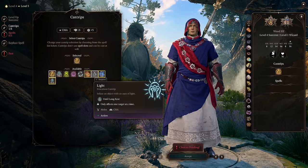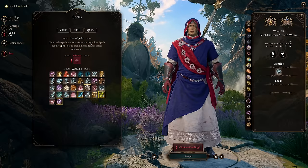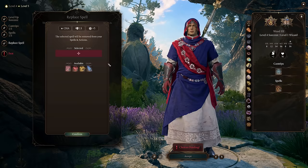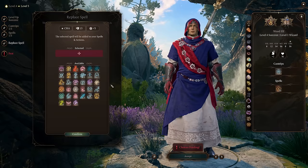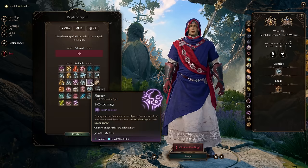Pushing into level 4 Sorcerer we grab another cantrip. Light is very good — you'll deal with plenty of light issues by this point in the game as you're about to start coming into Act 2 where you'll deal with tons of darkness, so this is really going to help you out. Spell-wise, we're going to pick up Scorching Ray now and replace a spell. Since we're jumping into Act 2, Shatter is a great choice — it gives you a lot of thunder damage which is very rarely resisted, and gives you a lot of punching power at that point in the game.